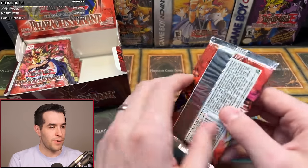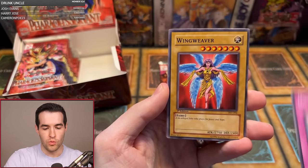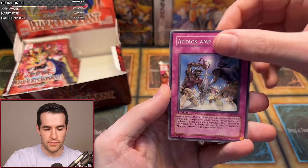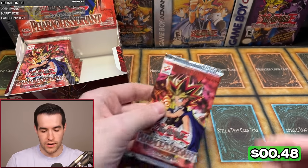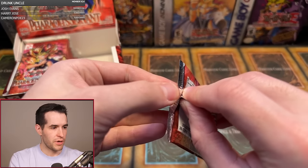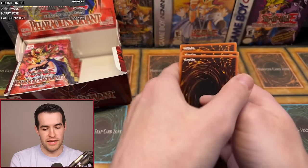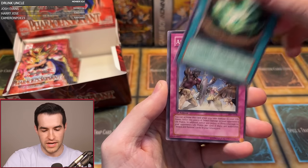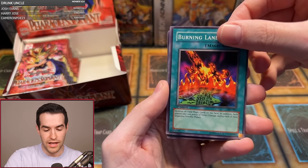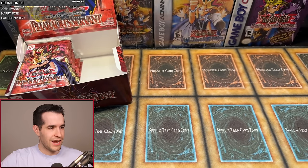Ashton S with two packs. First pack: Enchanted Javelin, Overdrive, Solemn Wishes, Wing Weaver, Insect Imitation, Attack and Receive, World Suppression, Burning Land, and a Red Moon. Not the best card. Second pack — we hit 200 likes, so hopefully we pull something crazy. Three-Headed Guido, Infinite Dismissal, Bubonic Vermin, Seven Completed, Insect Imitation, Attack and Receive, World Suppression, Burning Land, and Monster Recovery. Ashton, no foil but thank you for being in it — you'll be getting some bonus foils.